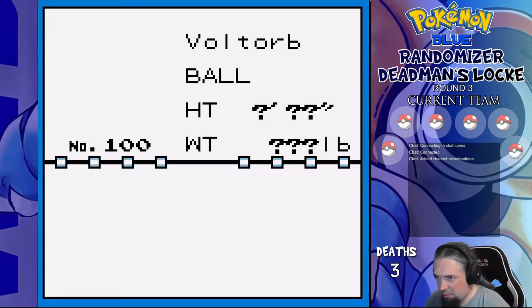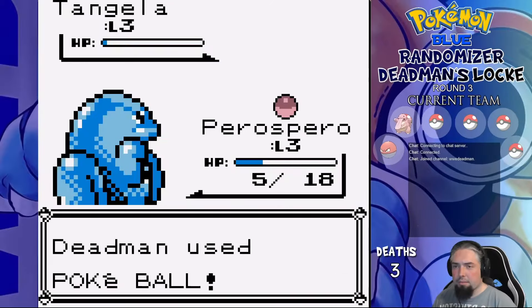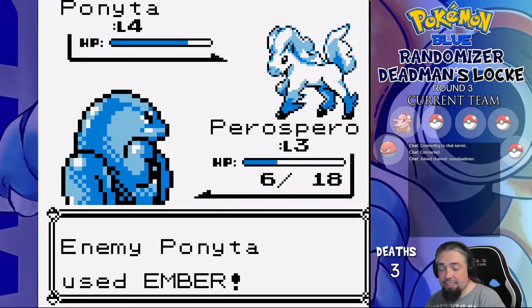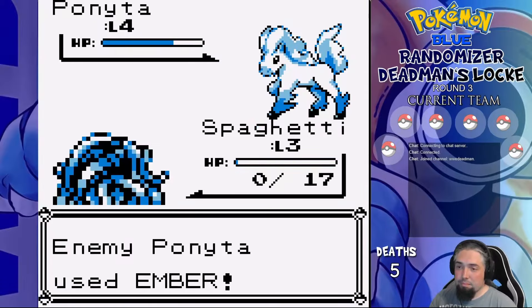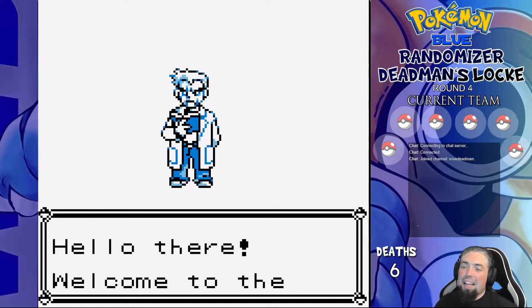Round three: we choose Voltorb for our starter and catch a Lickitung on Route 1. Tangela is the third team member, and Route 2 has a Ponyta who kills Perospero the Lickitung, as well as Explodible the Voltorb, and obviously Spaghetti the Tangela cannot win against a fire type either, so — hello there!